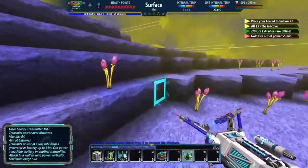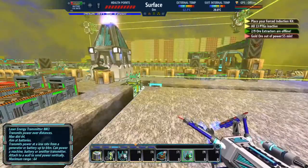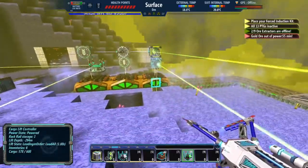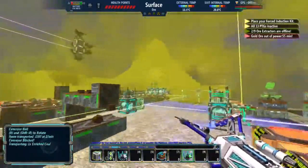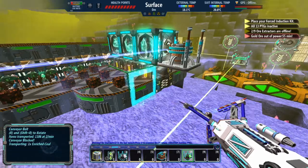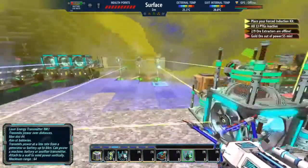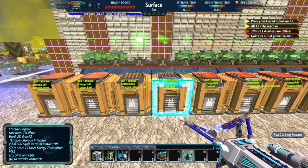As you can see in the upper right corner, it says two of nine ore extractors are offline. I currently have ore extractors on titanium, nickel, gold, lithium, iron, copper, tin, and coal. I also made some coal enrichers, so now the coal is worth a lot more — it produces more power when you burn it.